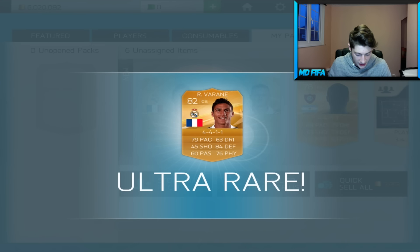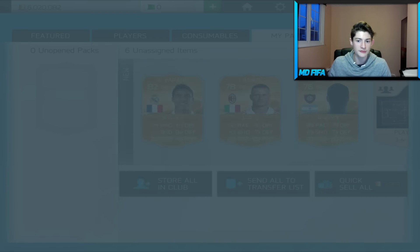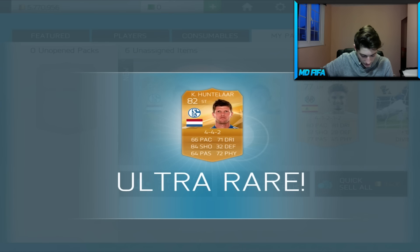There we go - we get Varan! That is very decent indeed. Boom, there we go. Hunt Laugh. Finally, something alright. And Megidi as well, that's okay. But again it's not what we're looking for EA. Come on, drop us something big. I'm begging you.